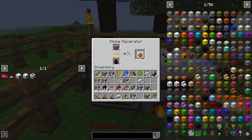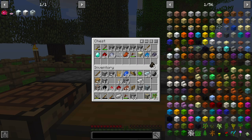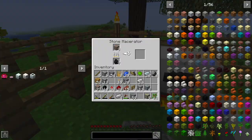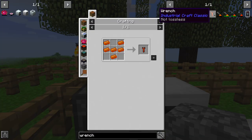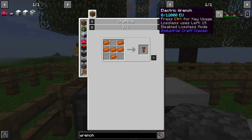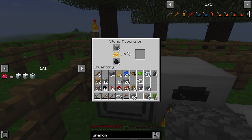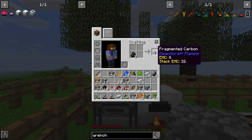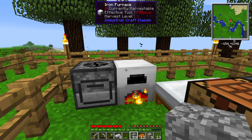I advise not breaking them with a pickaxe — you might lose them. The tools you need are the wrench, electric wrench, and precision wrench. The regular wrench and electric wrench can take down machines but there's a small chance they'll destroy them and leave you with nothing but a machine block. The electric wrench has a lossless mode. I can find nothing about the precision wrench — I might have to look harder. We've got our ten refined iron, copper, redstone — I think we're ready to go.